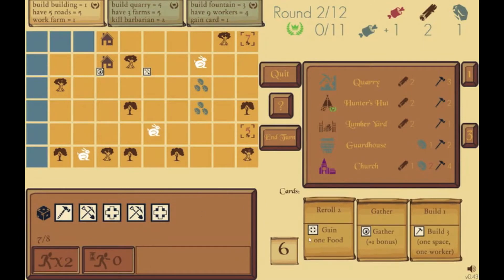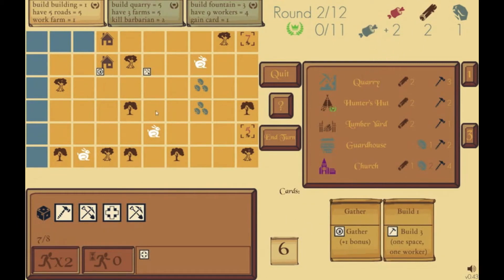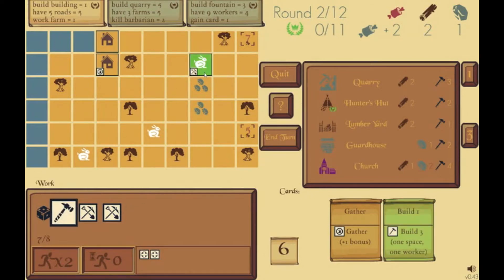I don't need a reroll, so I'm going to use the bonus effect. With a reproduce die I can gain one food, so I use that and now I have two food. Still not enough, so I'm going to get this rabbit. I drag the dice to the move, click, and move my worker to the rabbit. Now he's on the rabbit and I have to activate him — any die can activate him, I can even use this build die.